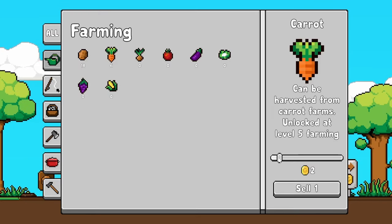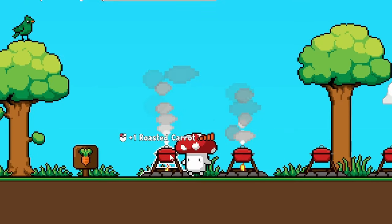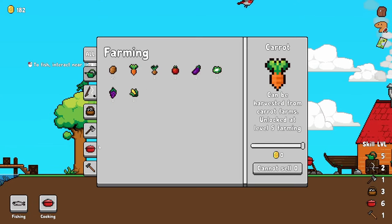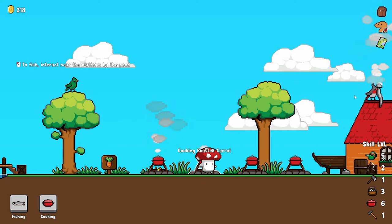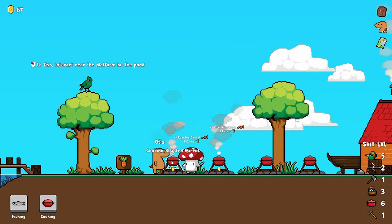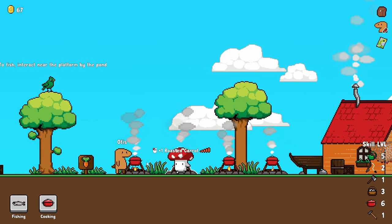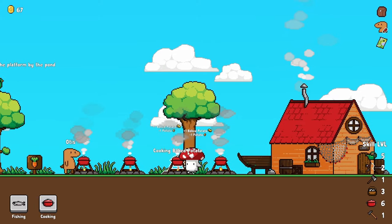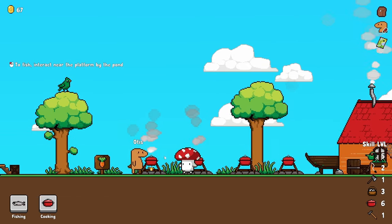A single carrot is already worth two coins — that's very good. Because the carrots are also something that we can cook. These carrots look pretty interesting, it's like a network signal. Cooking these carrots in 5G! So now the roasted carrots can sell for three times as much. Amazing. I'm going to need some help managing all this cooking because there's a lot going through here, so Otis will help us. We'll set two of the cookers for carrots and two for the baked potatoes.